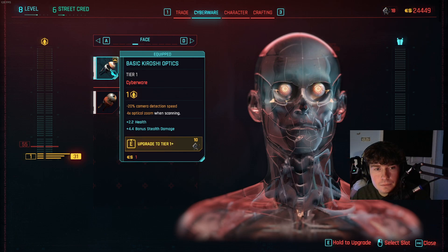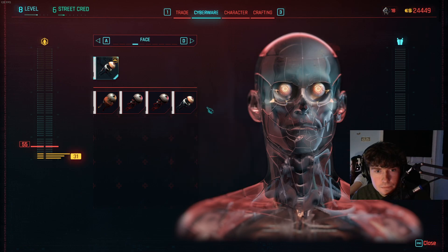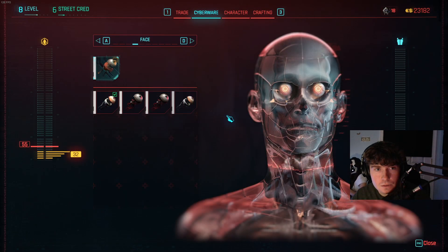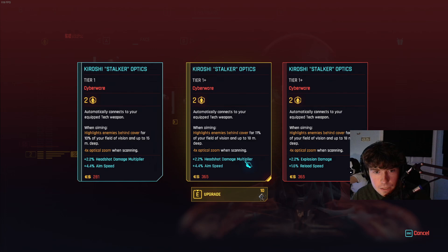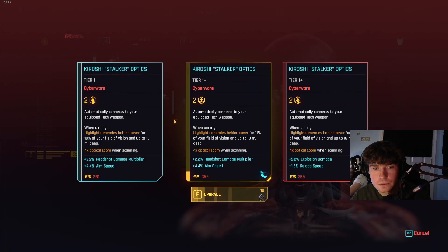Arms. Okay, we have these. Automatically connects to your tech weapons, highlights enemies behind cover. I kind of like that one, because that deals with tech weapons. So we'll install these. And then we might as well just upgrade. This is 11% for field of vision and up to 18 meters deep. That changes it, but I'm going to do this one.